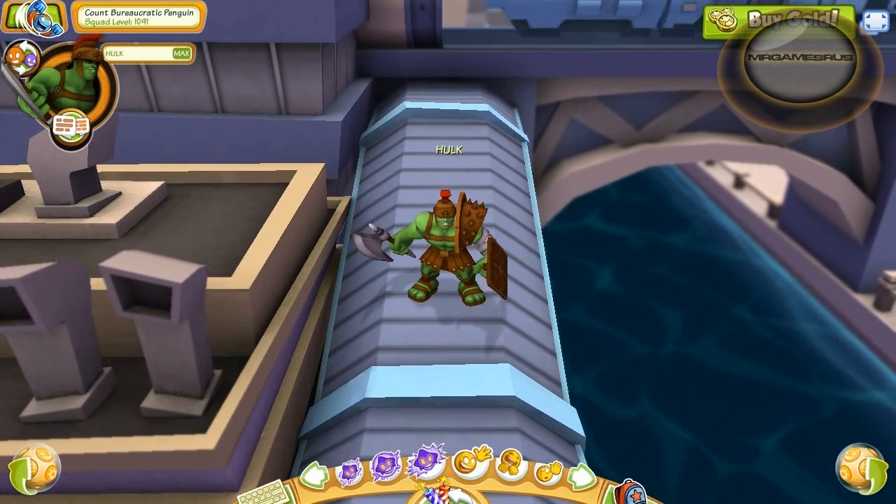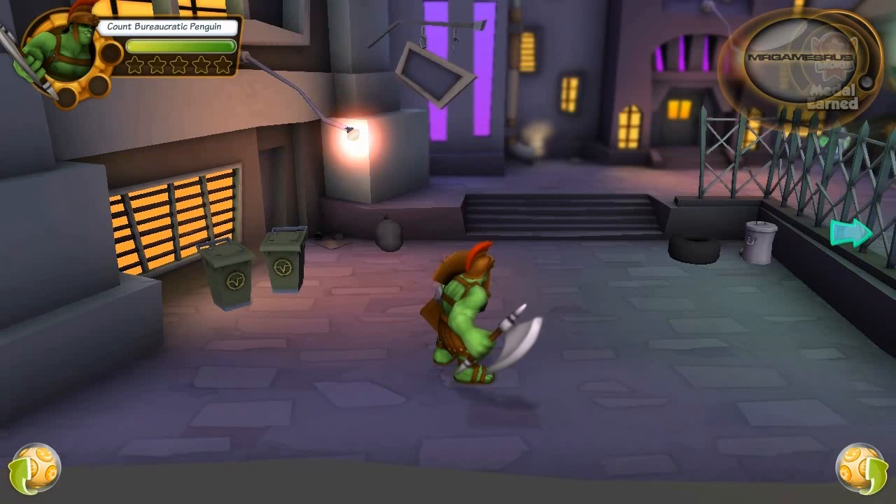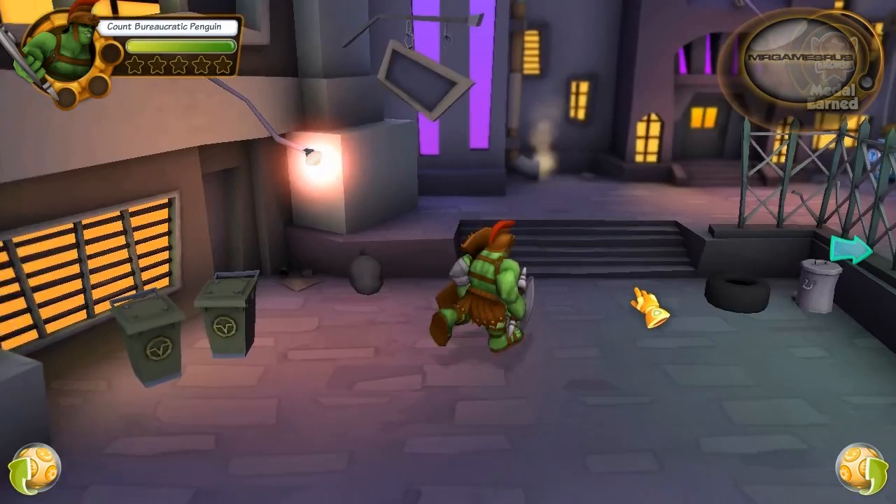Now let's go to his basic attacks and power attacks. Here we are in the Claw and Disorder mission. What I like most about Gladiator Hulk's basic attacks is that his fourth basic attack, he swings his axe around hitting multiple enemies, and his fifth basic attack, he launches enemies into the air with an uppercut with his axe.